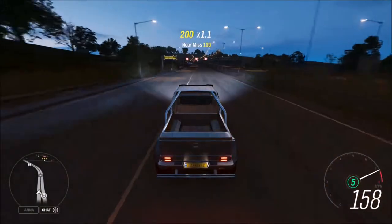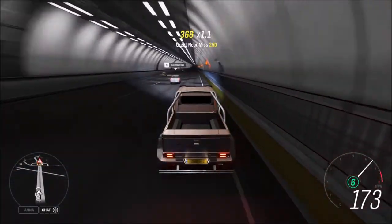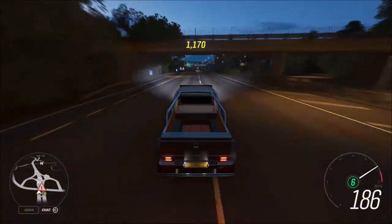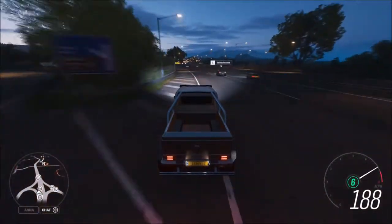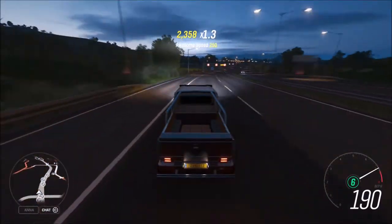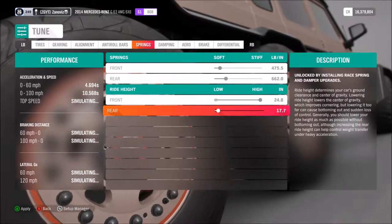We're gaining speed now — 166, then holy shoot this thing turns! 174, 175, 176, 177, 180, 184, 185, 186, 187. A stupid Raptor gets in the way. Can we hit 190 miles per hour? Probably not — 189, 190, 191. It likes to sit at 190 miles an hour. The suspension goes from 17.4 all the way to 24.8 inches — 7.4 inches of lift applied.